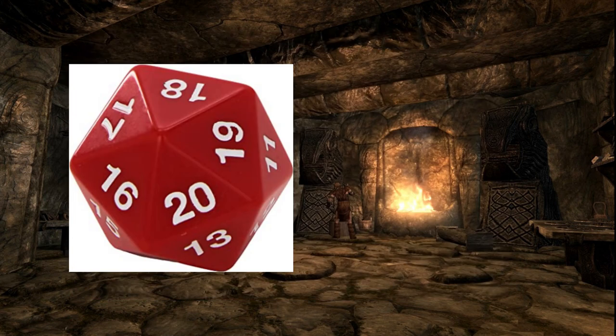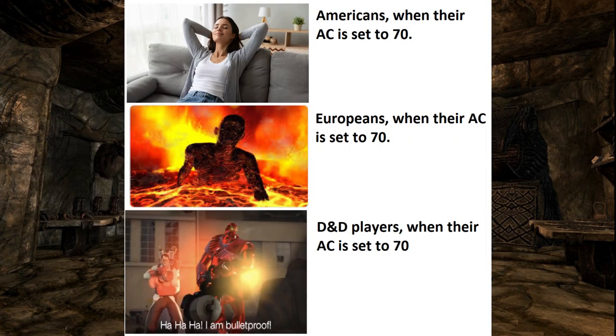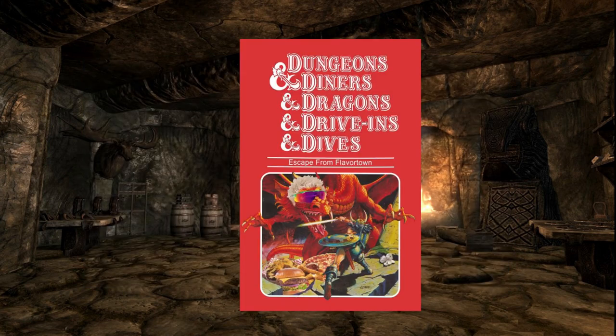Combat works as per usual. You roll a d20, add your bonuses, and if you exceed the enemy's AC, you hit them. You can also roll for your character's physical appearance, speech pattern, clothing style and so on, which I find very entertaining. All in all, Knave is a really cool little system on its own and it also provides some interesting alternative rules for the game of your choice.